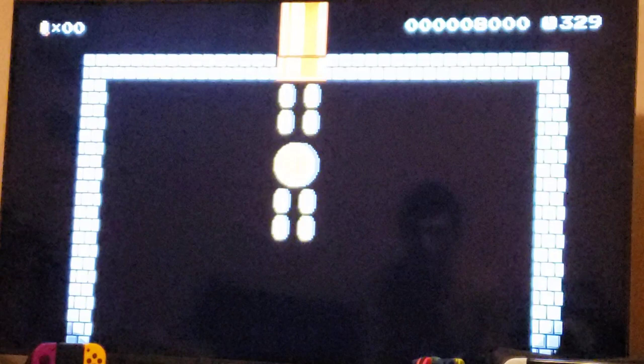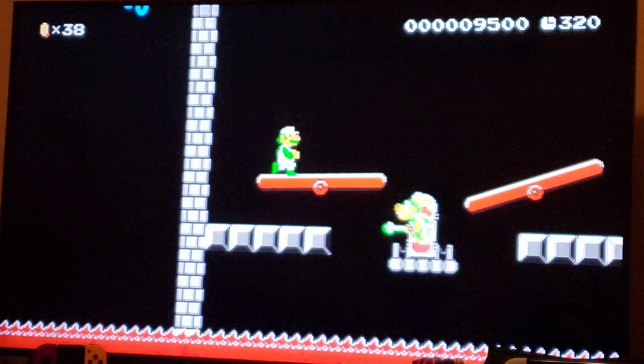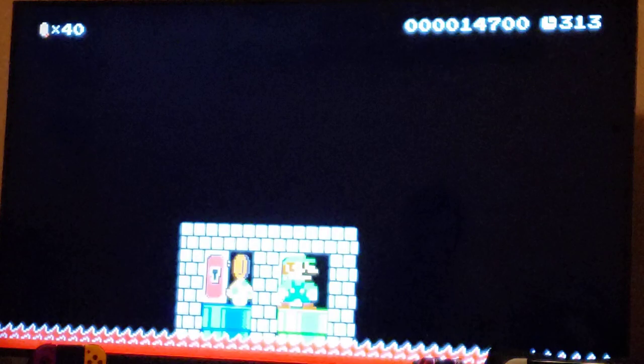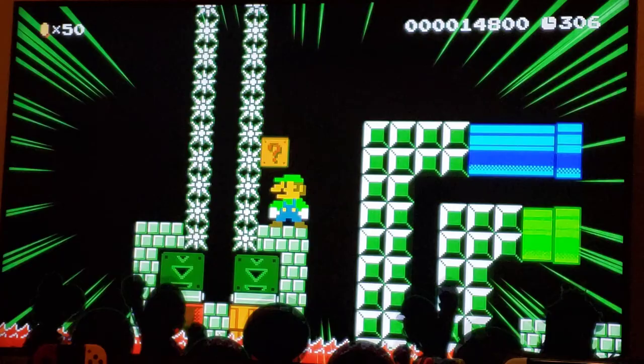You wanna come over to the left and just go ahead and hit them so you don't have as much stuff to worry about. And then you actually get a power-up instead of a one-up. So depending on what you choose, you're gonna get something different. And if you come up above like I just did, there's a way to get a one-up.